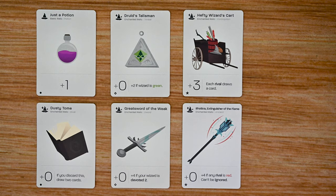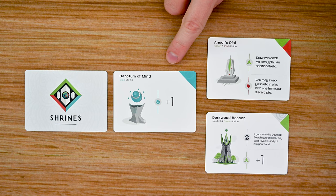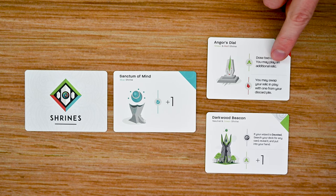The final type of card are the shrines. At the beginning of each round you're going to reveal a new one, and each shrine is going to list one or more colors that it's going to give a benefit to. For example, with the Sanctum of the Mind it's going to give plus one power to each player that plays a blue wizard. Or you can get a benefit for playing a green wizard, and a different benefit for playing a red wizard.